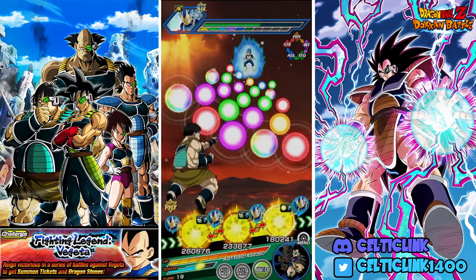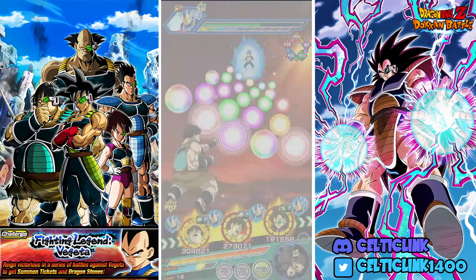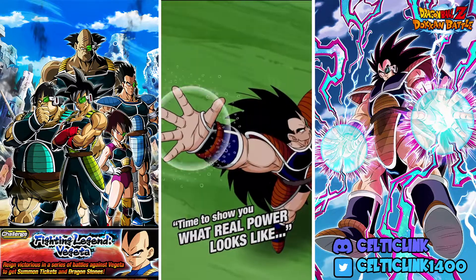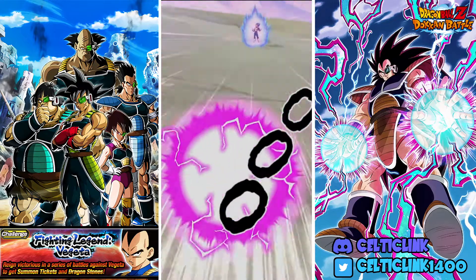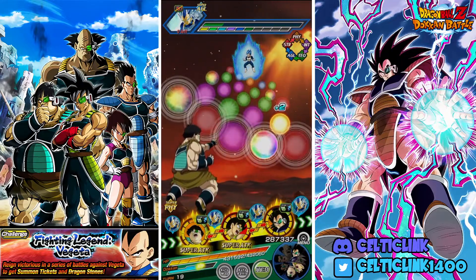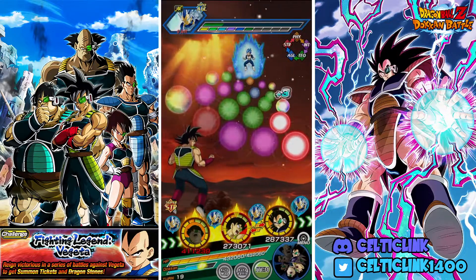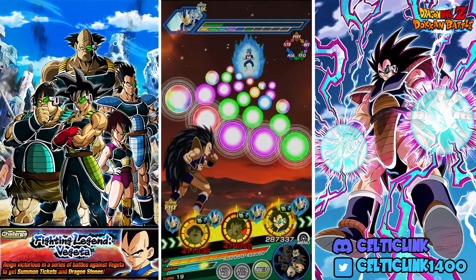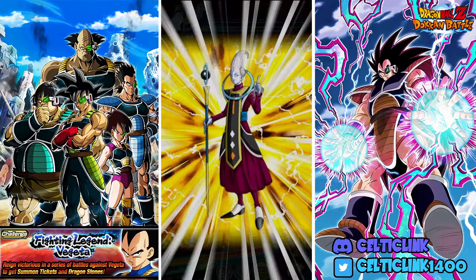Let's use the second Raditz's active skill too. Wow, that is pathetic. Shugesh is looking pretty good. My only concern is Bardock — I'm worried that even with the damage reduction, if there's a super and Bardock takes it we're finished. You've gotta remember we're dealing with a free-to-play team, so free-to-play stats.